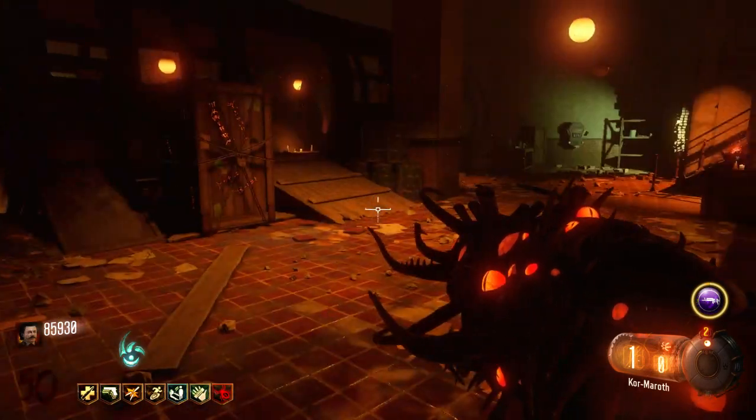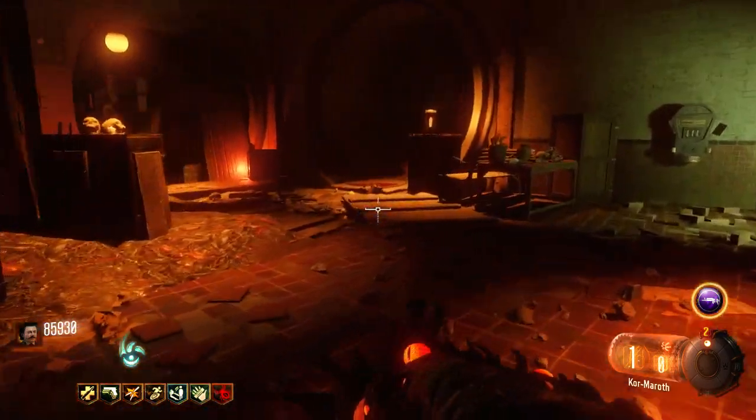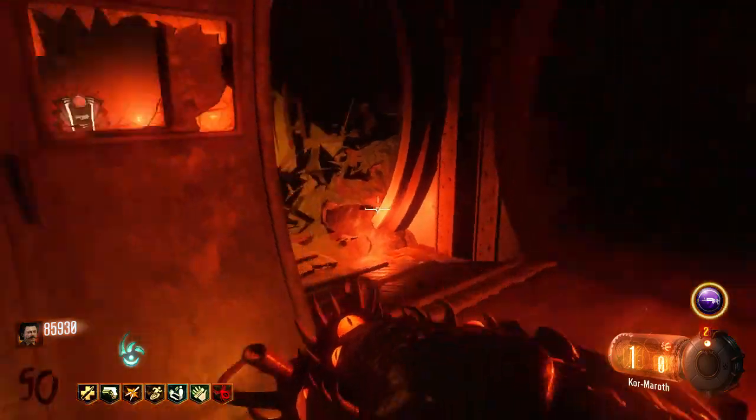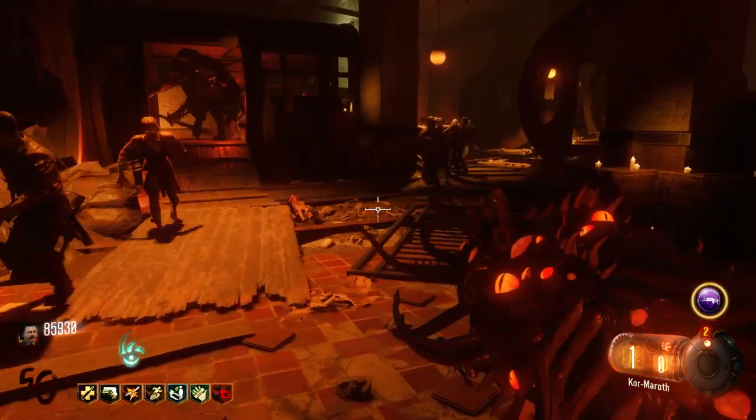Today I'll be showing you guys the chain trap in Shadows of Evil on round 50. The chain trap has a couple different locations — you can find it in each of the districts, and you can also find it in the subway pack-a-punch area, or the ritual place, whatever it's called.